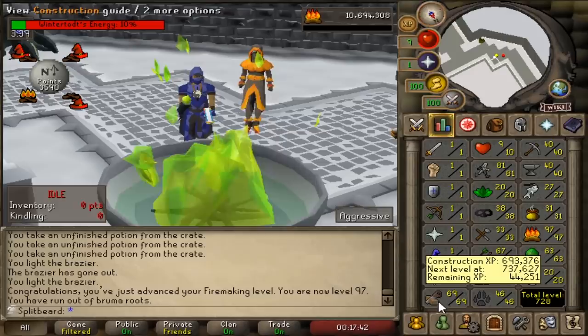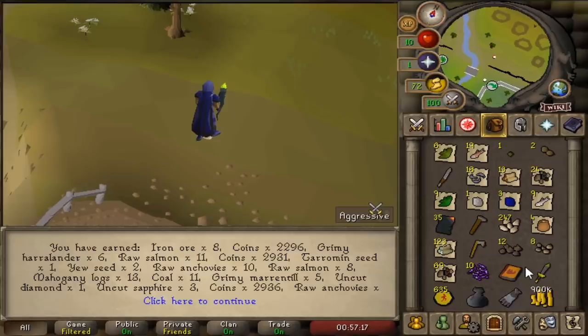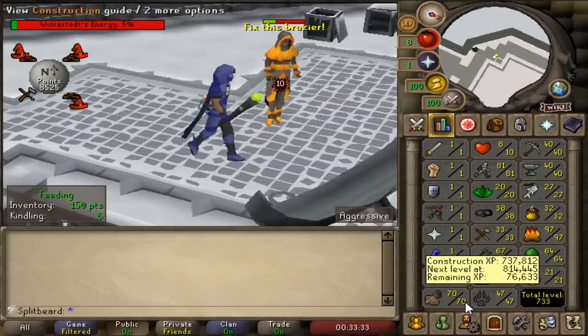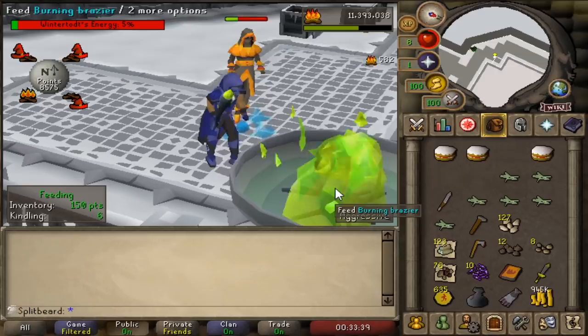Here we are with 97 fire-making. The great thing about this is the showcase of the split experience you can see between construction, woodcutting, fletching and fire-making — all through solos — helping showcase the actual expected max amount of variable experience possible. And finally we achieved 70 construction. I doubt we'll get any higher during fire-making, though you must remember this was obtained entirely passively.